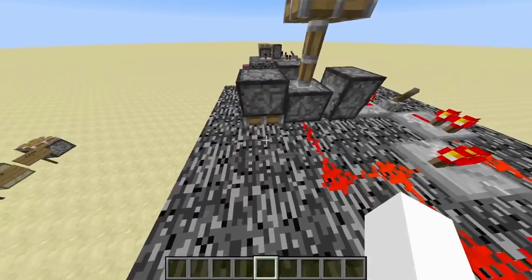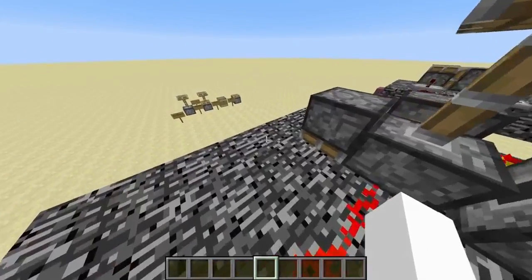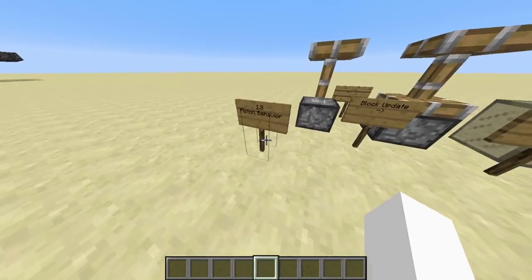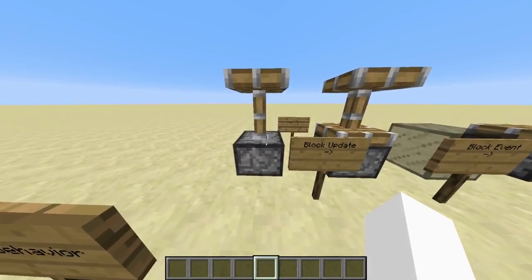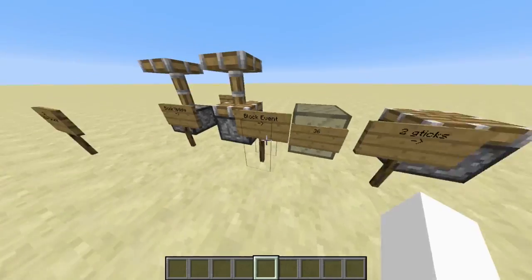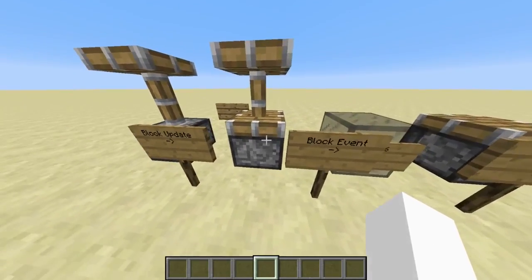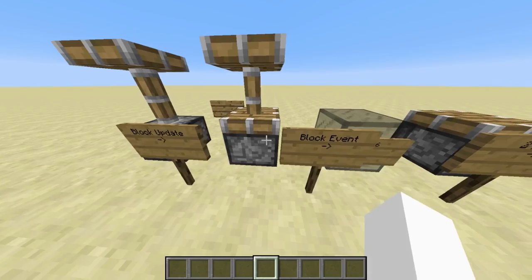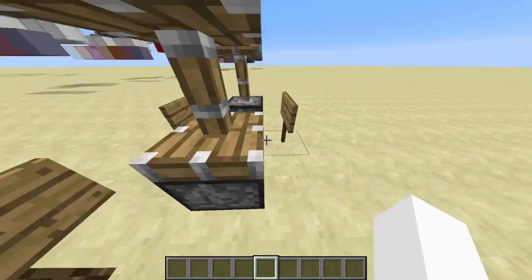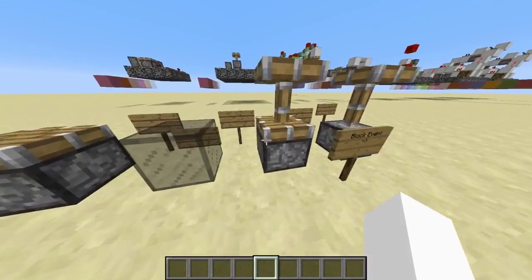It's basically a behavior which made sense in 1.8 but doesn't make any sense in 1.9 anymore. To explain that behavior I first have to explain some things about 1.8 piston behavior. In 1.8, if you depowered a piston, it converted into a glitchy piston state before it converted to block 36 and to the retracted piston. And if you updated a piston and gave it a very short theoretical off-pulse so that it got powered before the block event, then it wouldn't retract but would get converted back to the extended state. This is 1.8 piston behavior.